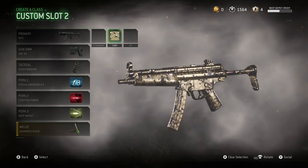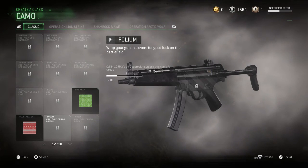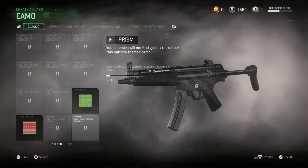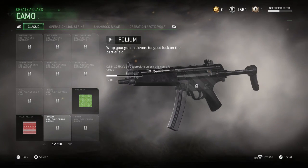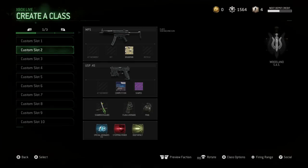If we go down to the SMGs, all the way to the bottom, you've got to call in 10 UAVs for Folium and call in 30 UAVs for Prism. I'm actually already starting on this one — I didn't even know I had to do this, I was just getting them. I think the SMGs will be pretty easy to get.